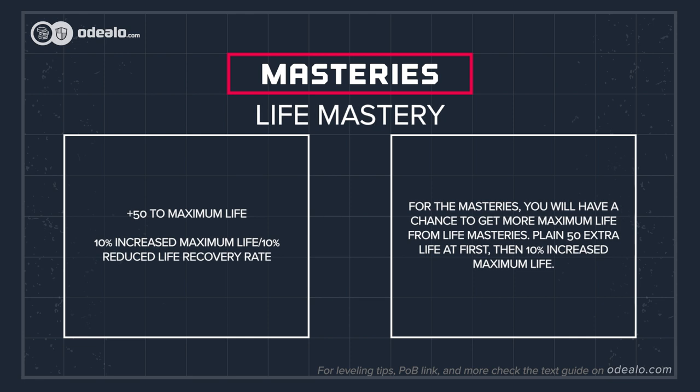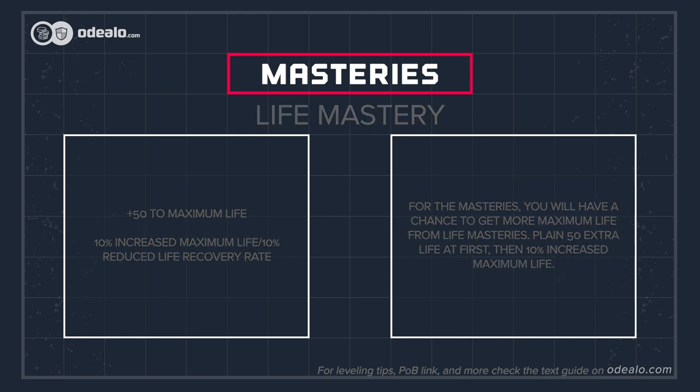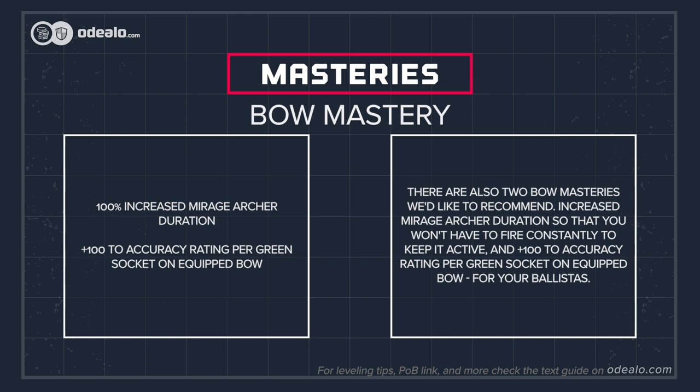For the masteries, you will have a chance to get more maximum life from life masteries — plain 50 extra life at first, then 10% increased maximum life. There are also two bow masteries we'd like to recommend: increased Mirage Archer duration so that you won't have to fire constantly to keep it active, and plus 100 to accuracy rating per green socket on an unequipped bow for your Ballistas.